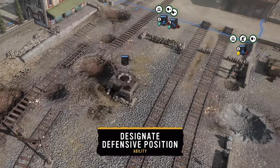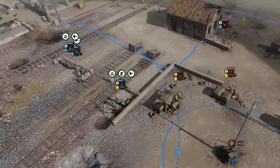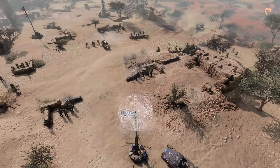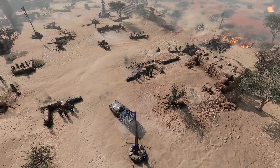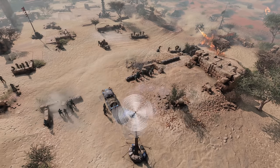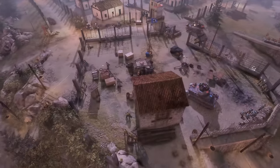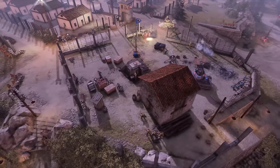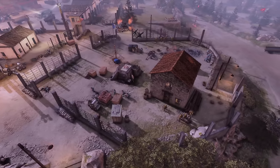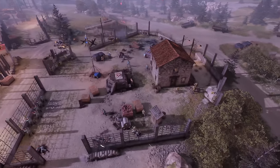Designate Defensive Line can be used on a sector point or bunker. Once activated, it will restore the health of nearby infantry and reduce incoming damage. This ability will persist until the sector is decaptured or the bunker is destroyed, making it an extremely strong defensive ability the longer you can endure. I'd find a key area you want to defend that's likely going to see a lot of action — it might even dissuade enemies from attacking in the first place.